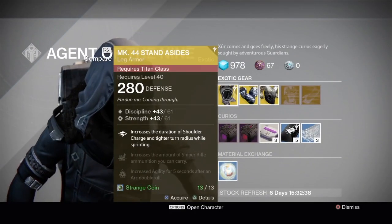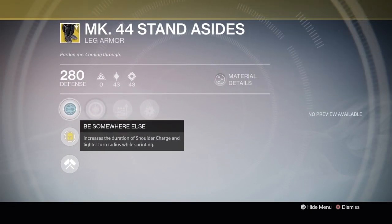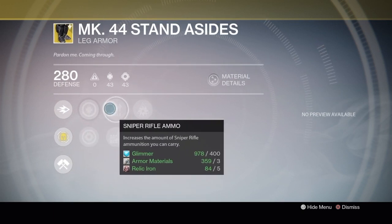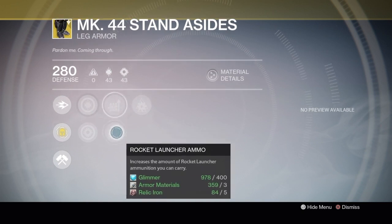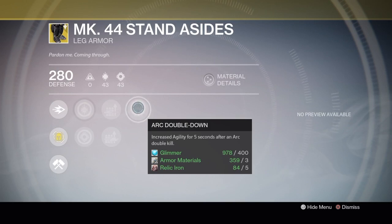First off we have MK44 Stand Aside. That is for our Titans. It has Be Somewhere Else, which increases the duration of shoulder charge and tighter turn radius while sprinting. Then we have Increased Discipline, Increased Strength, then Sniper Rifle Ammo, Rocket Launcher Ammo which increases how much you can carry. And then we have Arc Double Down, which is increased agility for 5 seconds after an Arc Double Kill.